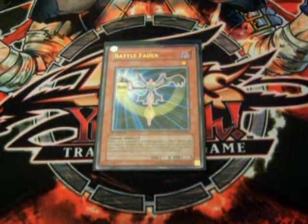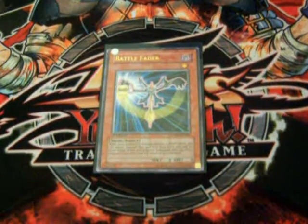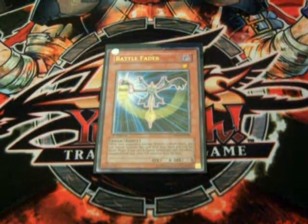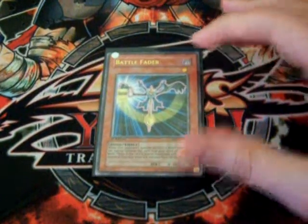When your opponent's monster declares an attack, you can special summon Battlefader from your hand to negate that attack, and then the battle phase ends. This is very good because you'll be plus 1 on the field and your opponent will not be able to attack for this turn.